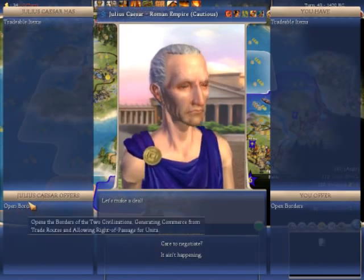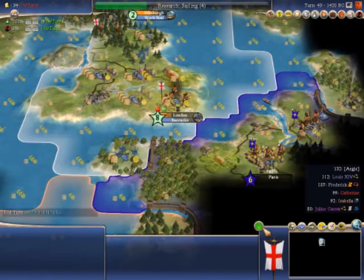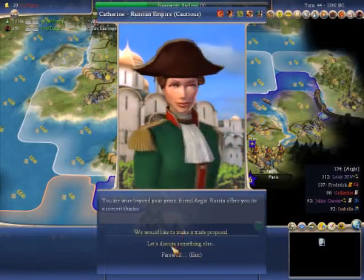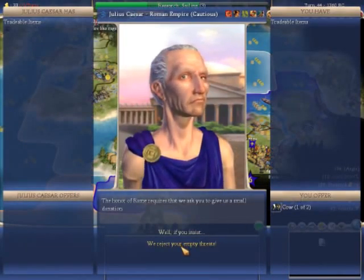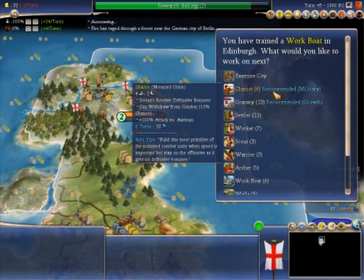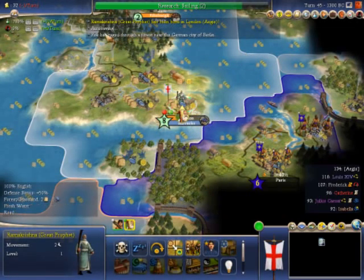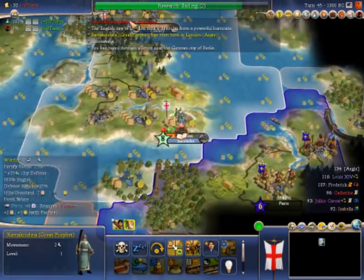Open borders allow you to go inside other people's territory - I usually accept them just because it helps keep people happy with you. I'm going to build a galley. Open borders again with Russia, and now Julius Caesar wants my cap - but I don't think so. Now I've got unhealthiness in London. These are random events - they happen every now and then, sometimes good, sometimes bad. You can turn them off if you want, but I keep them on because it makes it more interesting. One of my buildings has been destroyed through a powerful hurricane - I've lost my library.